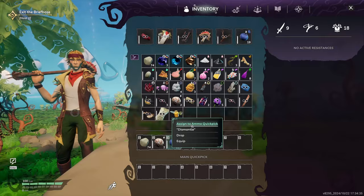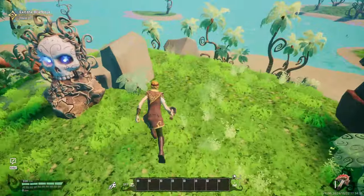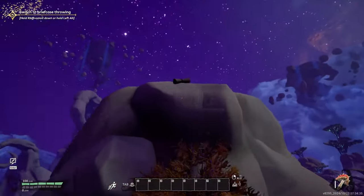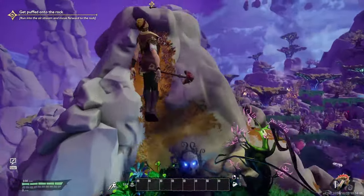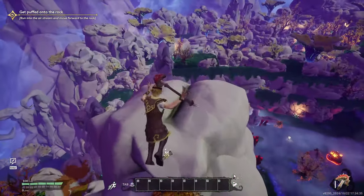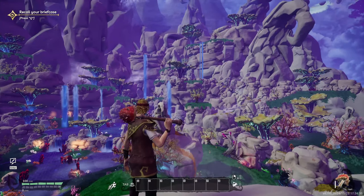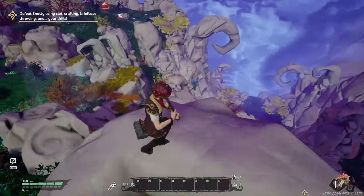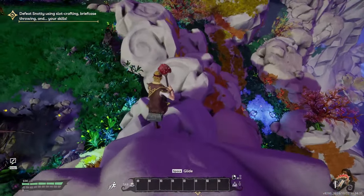We've still got bees - let's drop one near the tree so it can enjoy its best life since that's what they were surrounded by anyway. Hold queue to exit the briefcase and it's night time now. Hold right mouse button and scroll down to run into the airstream - there we go! There's a note: press J key after canvas experiments - just a bit of lore information. You can press Q to recall the briefcase. Next quest: defeat Snotty using slot crafting.